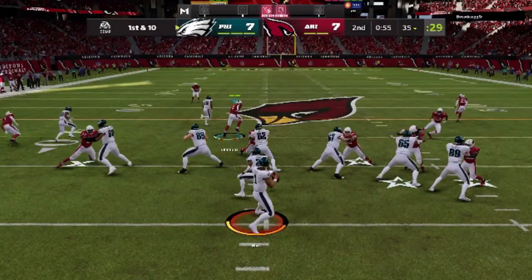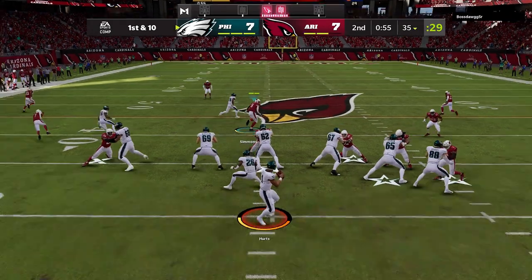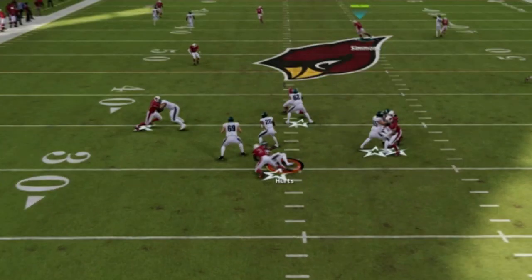You can see that there's actually seven blockers including one tight end and the running back. We already have one guy blocking nobody. By the time the play ends and we get a sack, we ultimately have two players including the running back blocking absolutely nobody.